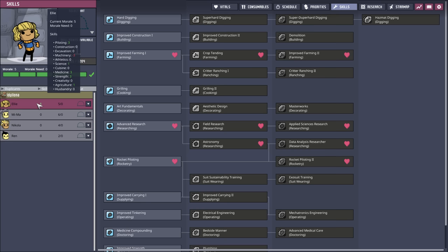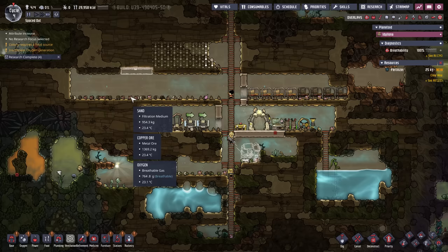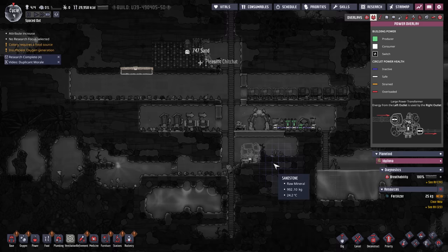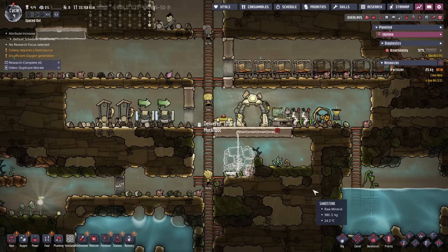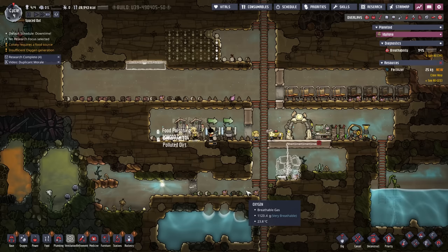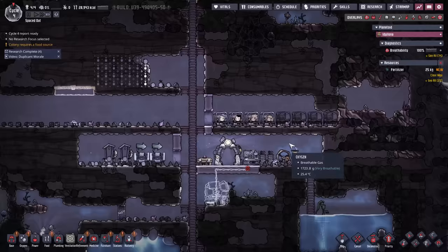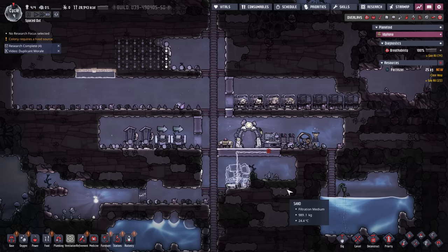We probably have some skills now. Let's get Ellie — what does Ellie like to do? Research, rocketry — let's get them into farming so we can get into ranching. And we gotta wire that thing up — let's put that through the floor, come straight down here. How are we doing for food? 32,000. We don't need a mess hall just yet — it's not super important. We gotta get those ranches going. Paku — oh, the fish fillets from Paku we can use for Surf and Turf, which I think counts as meat, but I'm not 100% sure. First time doing this achievement.